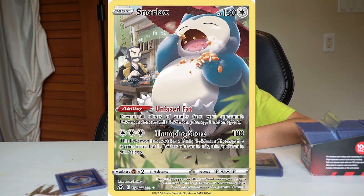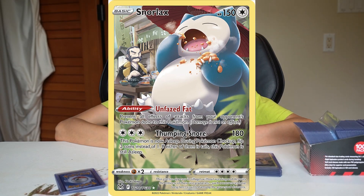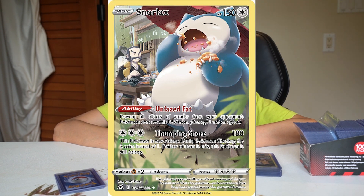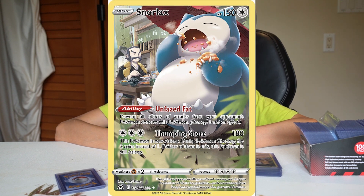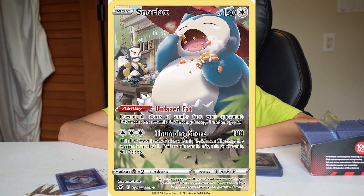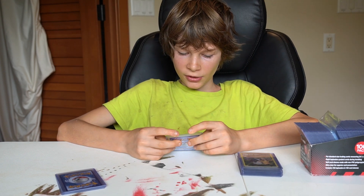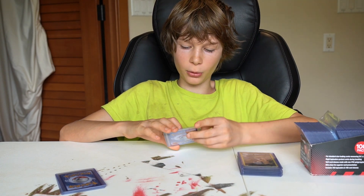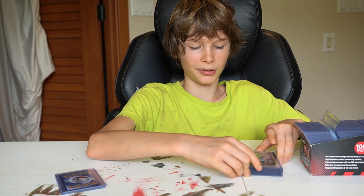This one is one of my favorites because who doesn't like Snorlax? It's like eating a lot of food — just throwing snacks in his mouth. It's Snorlax with 150 health. Ability: prevent all effects of attacks from your opponent's Pokemon done to this Pokemon — damage is not an effect. Three colorless energy for Thumping Snore: 180 damage, but this Pokemon is now asleep. During Pokemon checkup, flip two coins instead of one — if either is tails, this Pokemon remains asleep. So it's not that good mechanically, but it's cool.